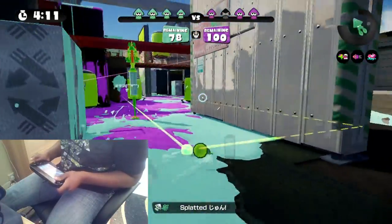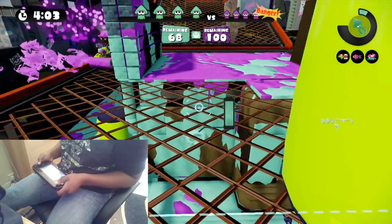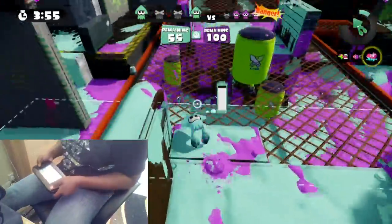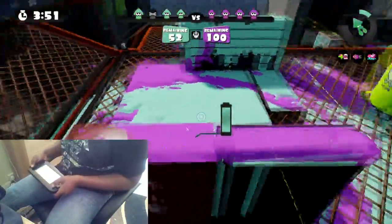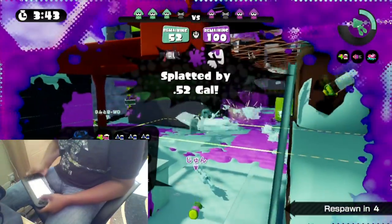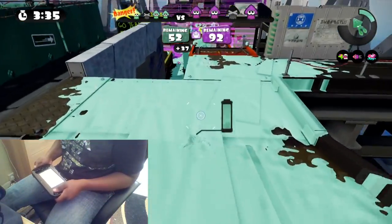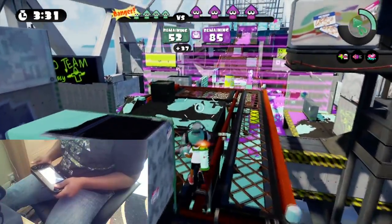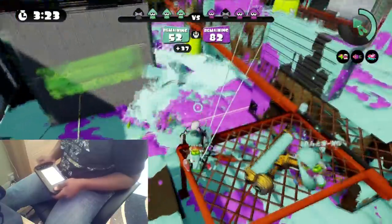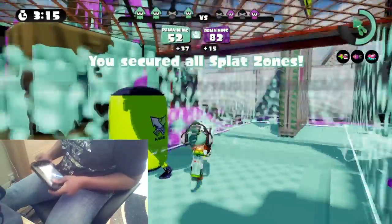I cracked him — I would have died there too, I had to crack him. Okay, this is good. There's a charger on the top and a roller on the top, which is bad — I don't want to engage. I was hoping for him to go down so I could shoot him but that didn't happen. The 52 Gal — dang it, that's unfortunate. Alright let's try this again. They've got the Splat Zone but we can easily take it back. I'm going to go through on the top here — this is not advised, but I'm doing it anyway.